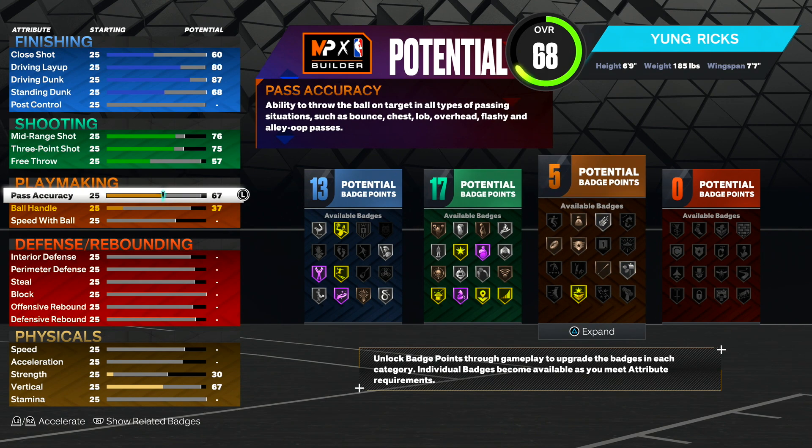Next we have playmaking. Pass accuracy — you want to make it an 86. You see why this build is called the two-way floor general: you can pass the ball insanely quick. This build is a passing build. You get floor general hall of fame, dimer hall of fame, special delivery hall of fame, break starter hall of fame, and bailout gold. Bullet passer is incorporated with pass accuracy, so if you have an 86 pass accuracy, that's hall of fame bullet passer. With this pass accuracy, the ball is not going to get intercepted — everybody you pass it to should be open, and that ball is zooming to that person so they can shoot right away.